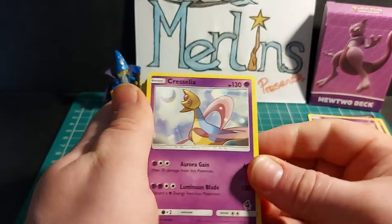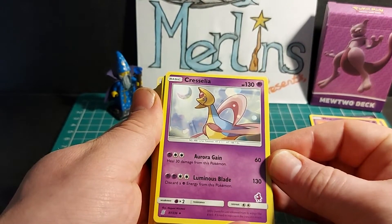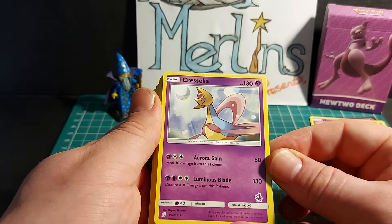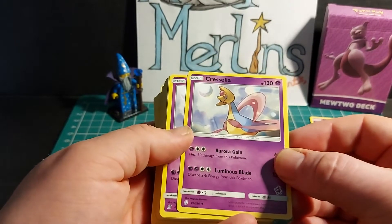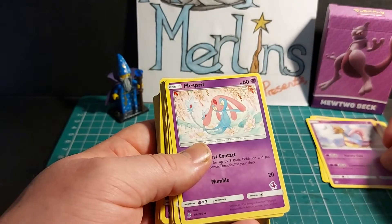Cresselia, basic Pokemon, HP 130. Aurora Gain: heal 30 damage from this Pokemon and deal 60 damage. Luminous Blade: 130 damage, discard a psychic energy card from this Pokemon. Weakness x2 to psychic, resistance nothing, retreat cost two. Two copies of Cresselia are in this deck.